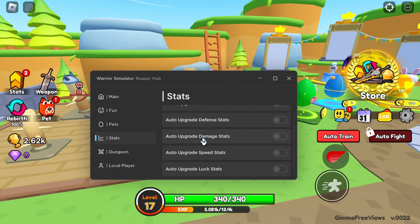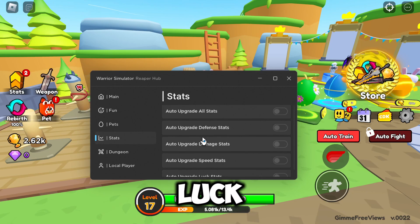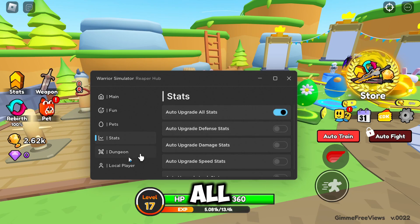In Stats, you can auto upgrade them all or do individual stats. We've got Defense, Damage, Speed, and Luck, but I just like to do Auto Upgrade All.